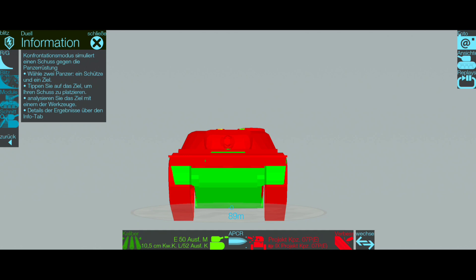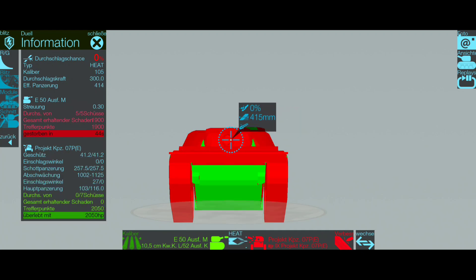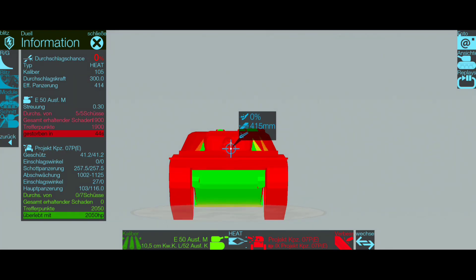If you go hull down, good luck to anyone trying to penetrate this armor. Even if the E50 uses premium shells, we are still really impossible to penetrate in hull-down positions. The only problem is that this tank has only 8 degrees of gun depression — sometimes you won't be able to hit the enemy from a hull-down position.